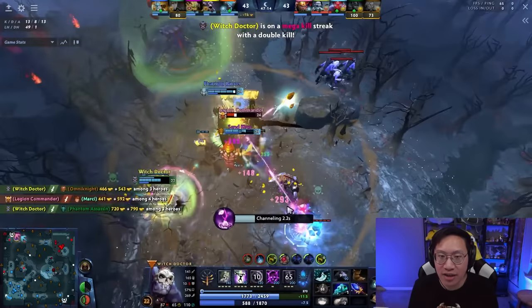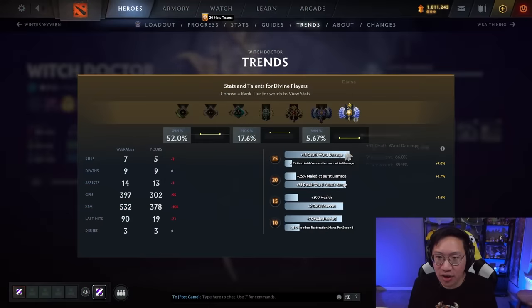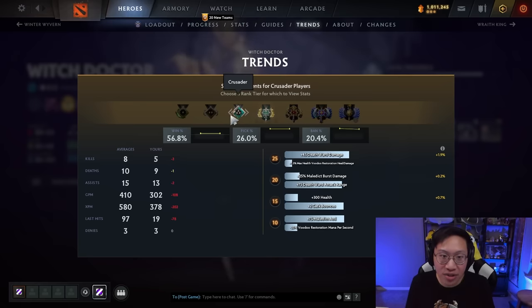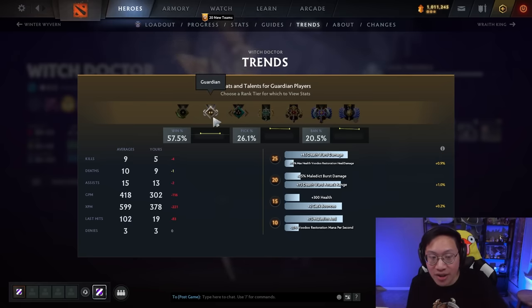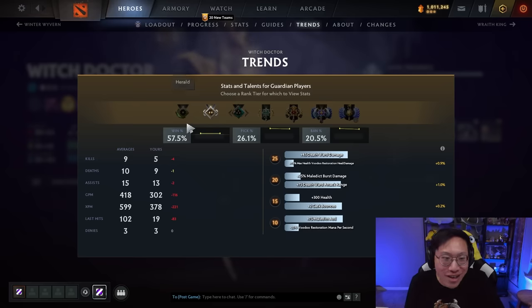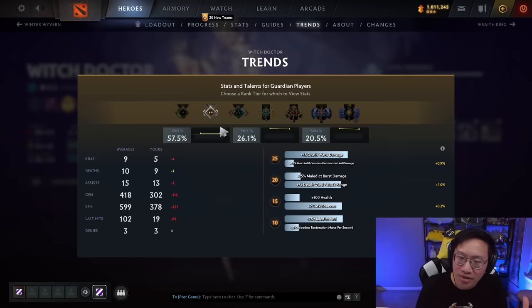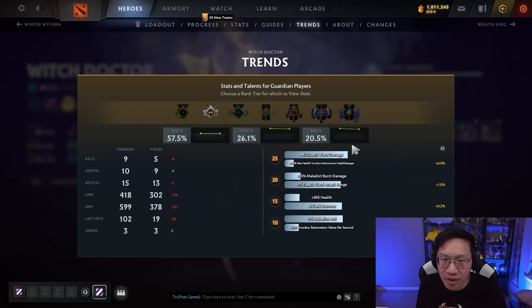You can sort of see proof of that in his win rate across the brackets. In Divine and higher games he has a 52% win rate, which is honestly still pretty good. But as you go down, it jumps all the way up to like 55%. In Guardian it's 57.5% — content creator exaggeration, whatever. He is one of the highest win rates right now, and I think the highest support at this time. So very good hero if you want to play him.